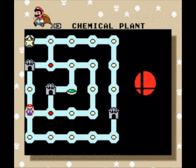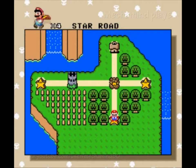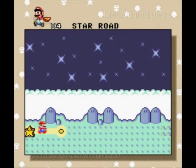This takes us back to the chemical plant. And now we're going to enter this star road, which takes us over to the target break.